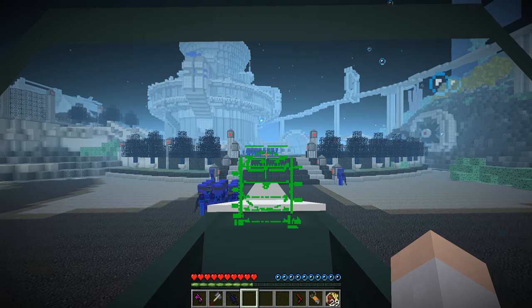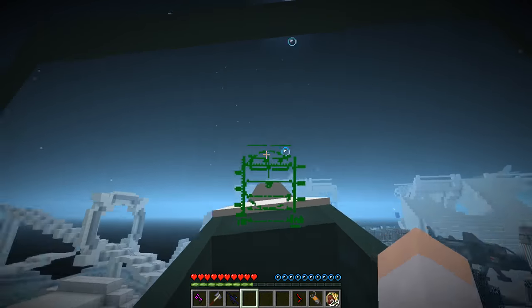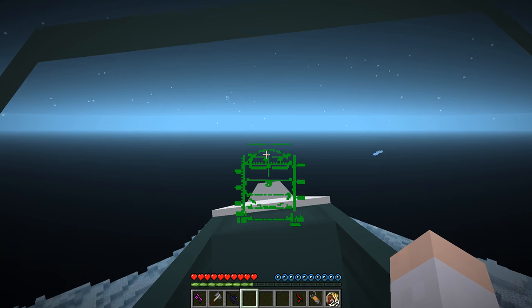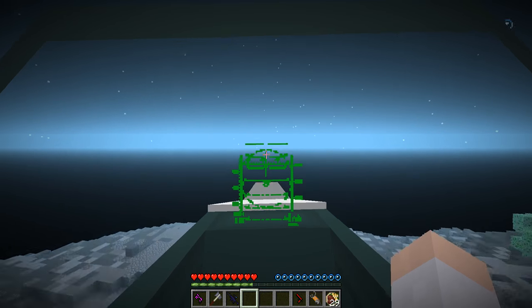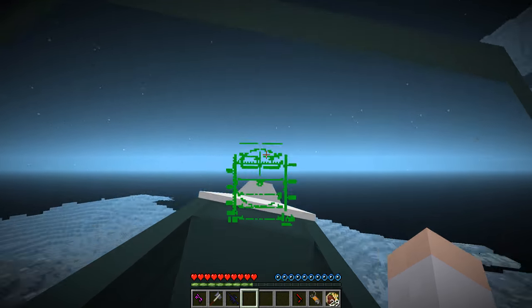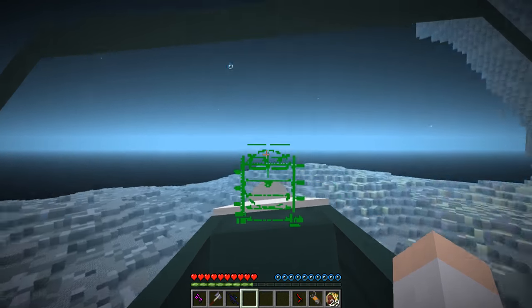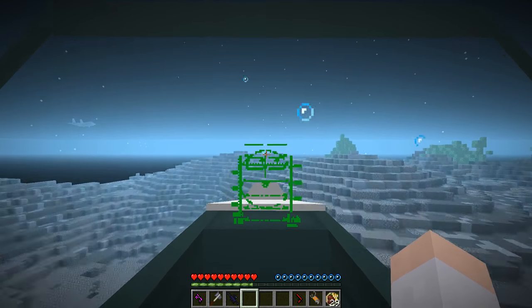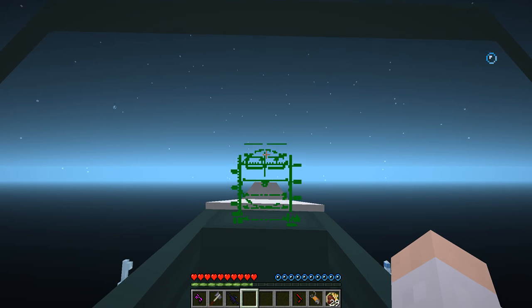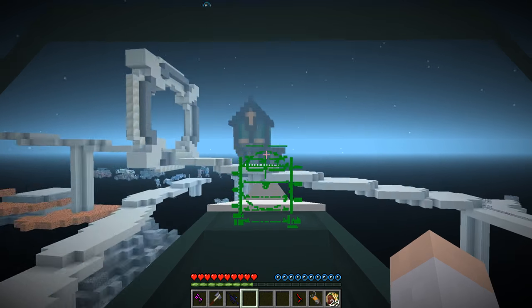I just need to remember where the Conch Command is again. Every time, I have no sense of direction at all in Atlantis. Is it over this way? For some reason I'm convinced it's not. Oh, this is going to be a struggle. No wait — it's where the farm is, so it's on the other side.